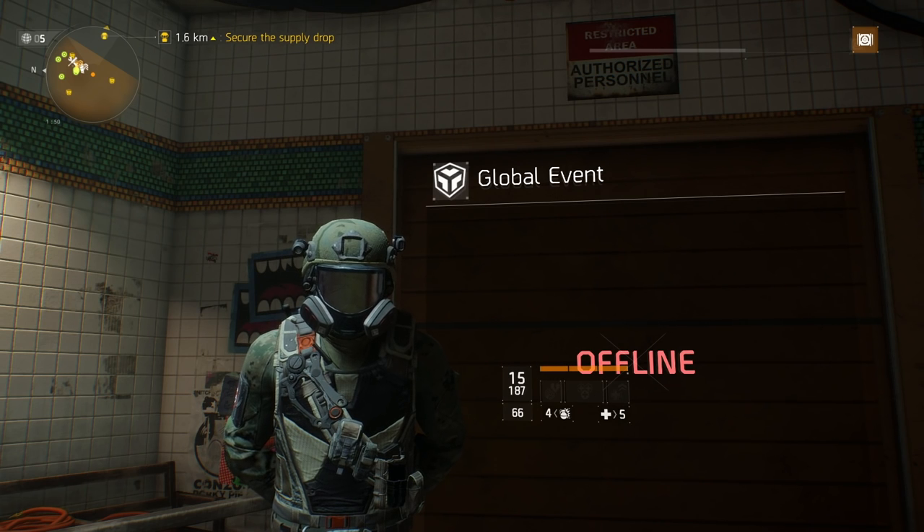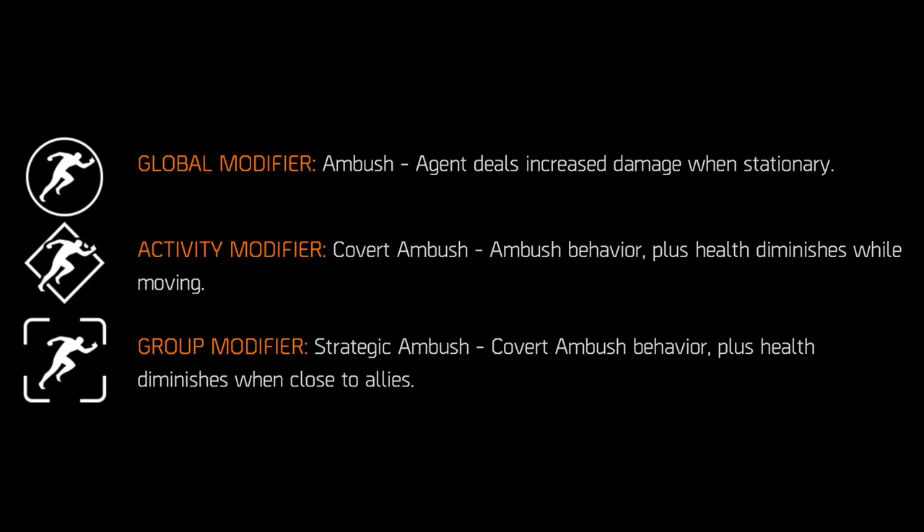The first thing we're going to focus on are the global event modifiers. The first modifier is Ambush — agent deals increased damage when stationary, so when you're in cover or just standing still and firing. The next modifier is Covert Ambush, which is Ambush behavior plus health diminishes while you're moving, so you'll deal more damage but as soon as you start moving your health will start to diminish.